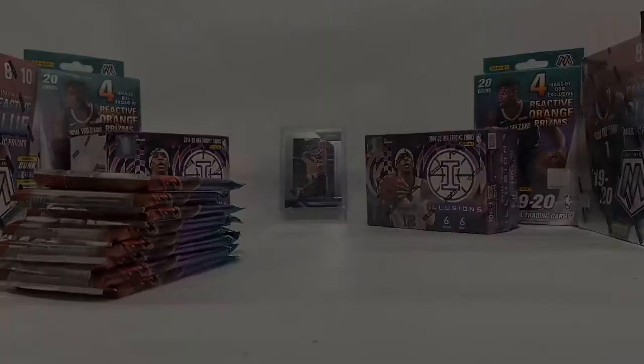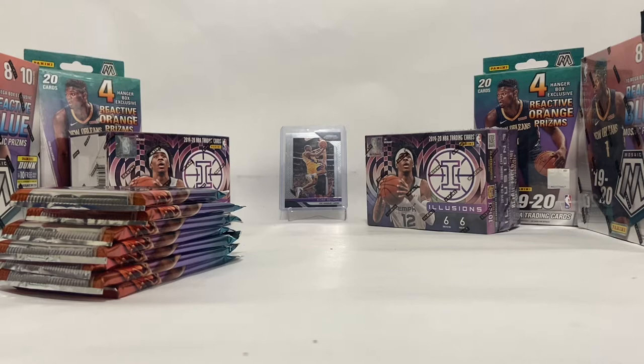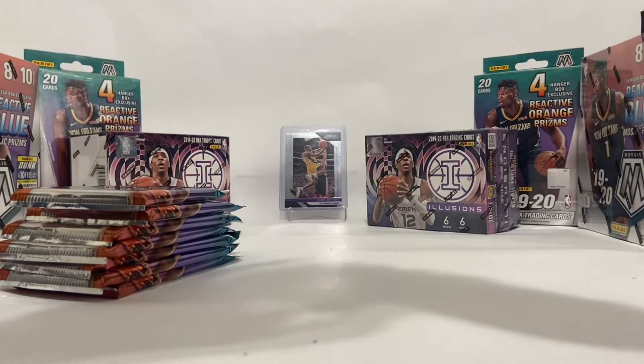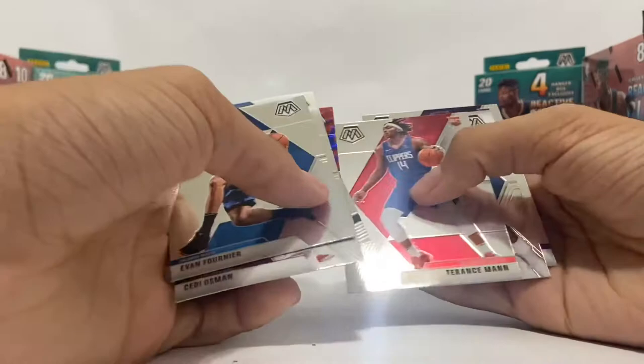Now that we have the Ja Morant sleeved, I'm going to go ahead and get into the next pack — this is our third, I believe. I just want to pull a LeBron card, that's all I really care about. Well, actually I care about more than just a LeBron card, but I want one. Evan Fournier, Setty Osmond, Jonathan Isaac, Patrick Beverly, Kyrie Irving, Terrence Mann, Oscar Robinson — don't have that guy yet — and then Kyle Guy.